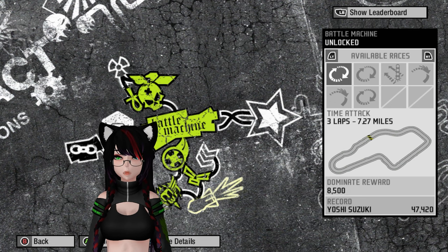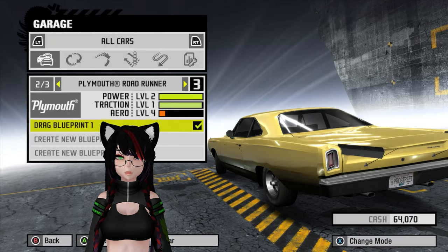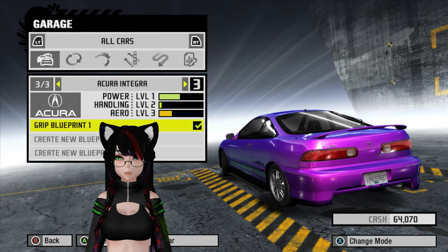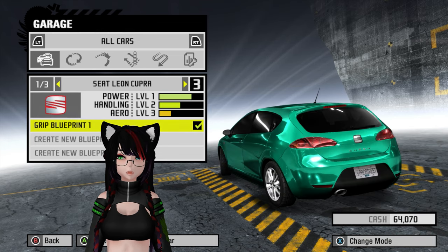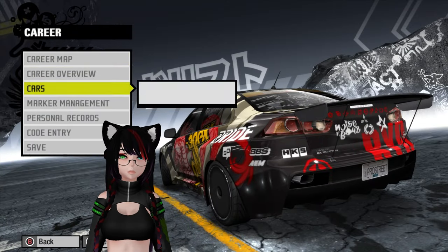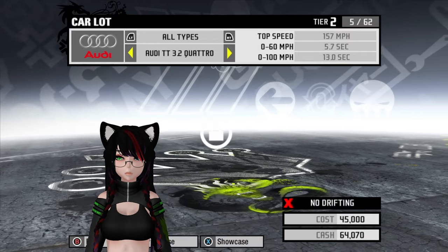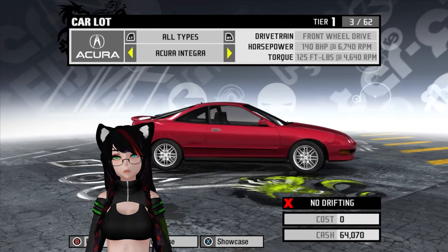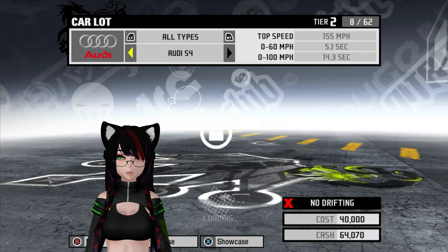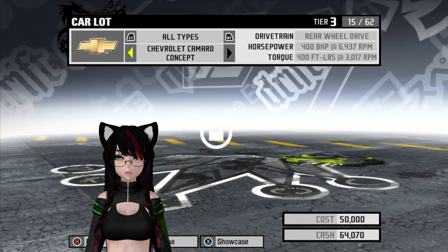I need to pick out a car to use for it, because I don't have anything at the moment. I have two grip cars and a drag car. It has to be rear-wheel drive. Unlike earlier Need for Speed games, we actually have to have a rear-wheel drive car to drift. You cannot use front-wheel drive or all-wheel drive, which is interesting.